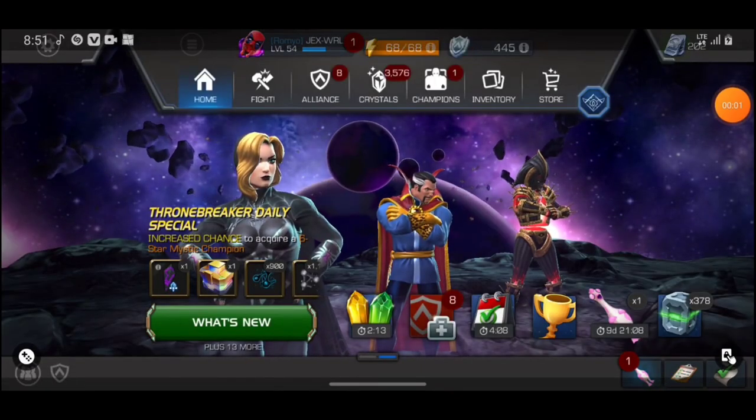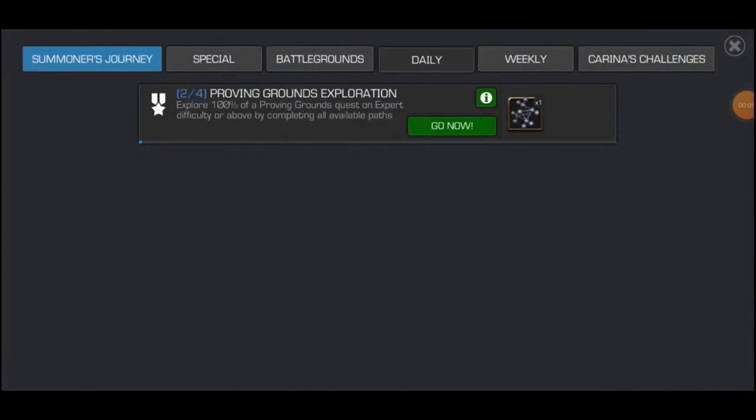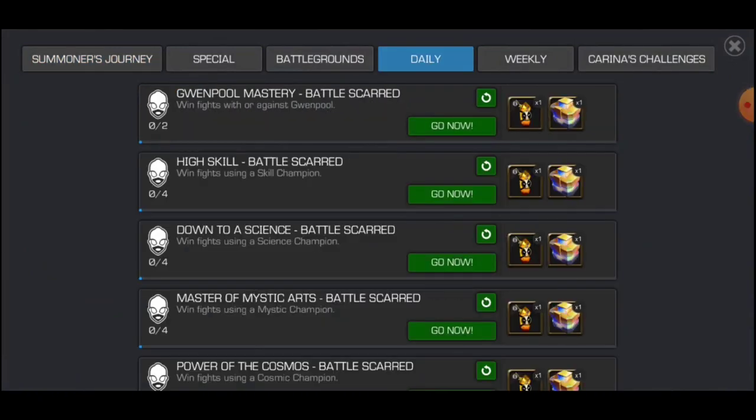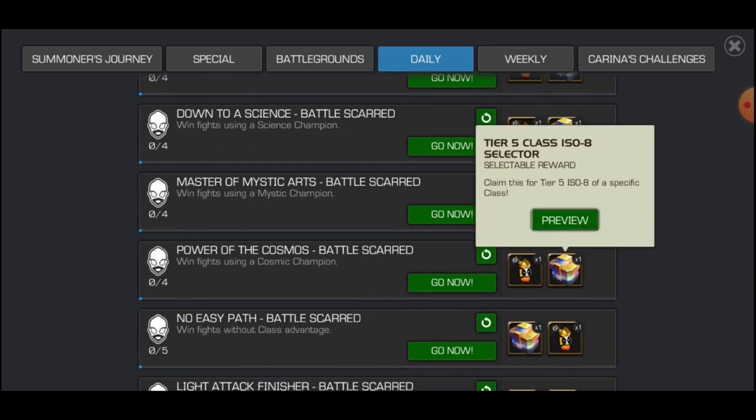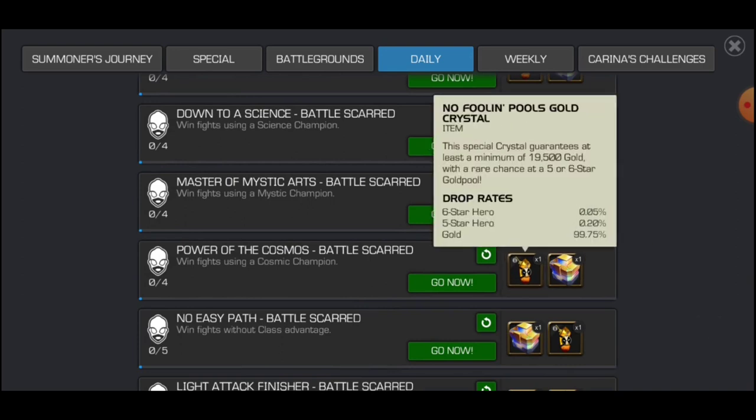What's up everyone, welcome back to another video on Marvel Contest of Champions. So the Deadpool Bubble W event just dropped. To get more of these Bubble W tokens — I'm going to be calling them the Deadpool BB tokens — I have to complete the solo objective, which drops every hour in the game and refreshes when you complete each of them.